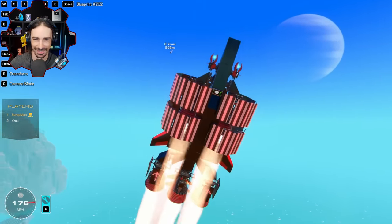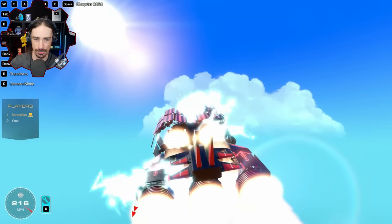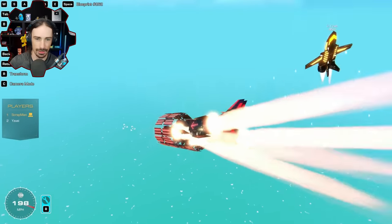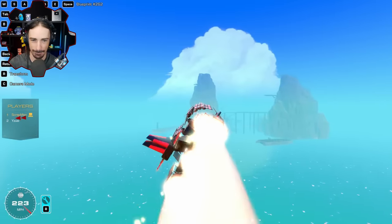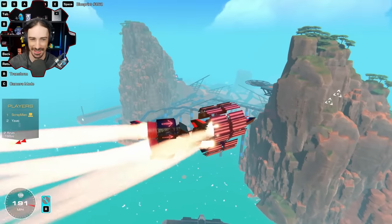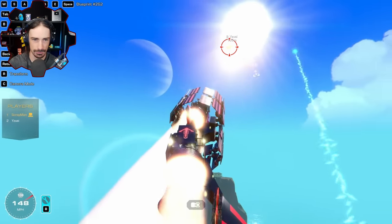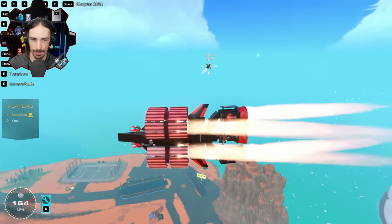Scrap's thrusters are doing something weird and there's not enough control staying on Yuzu. Yuzu isn't sure if the hits are landing. They move the battle over land for more obstacles and terrain. It's hard to get a lock. The battle seems pretty balanced at this point — hard to say who has the advantage.